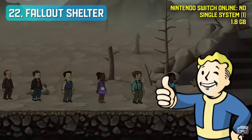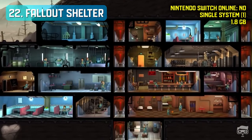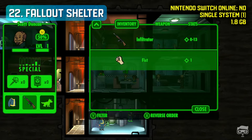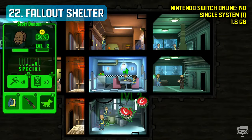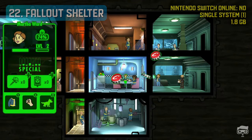Fallout Shelter is a free-to-play construction and management simulation video game. The player manages a Vault-Tec underground bunker as an overseer. To advance throughout the simulation, one needs to increase the size of the vault by adding and upgrading new rooms, each with their own function, and then assigning dwellers to run each room.